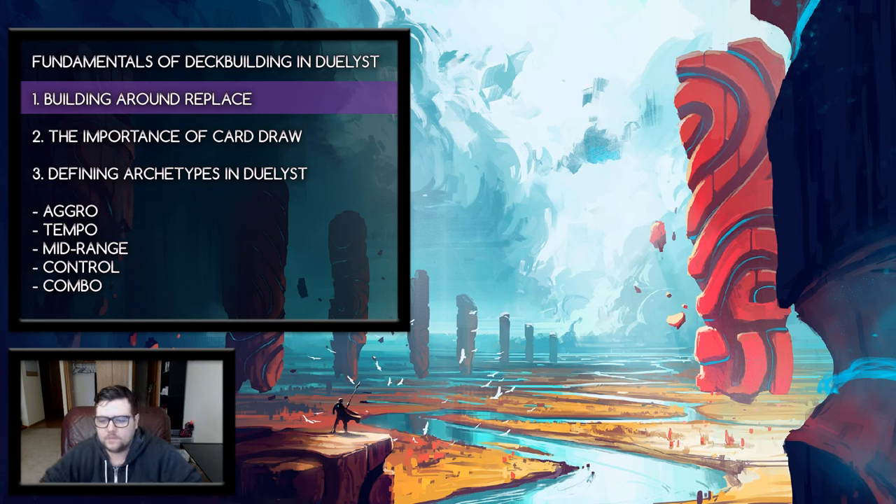This is a little different from physical card games, where sometimes cantrips say 'put it on the bottom of your library or shuffle it into your deck.' Unfortunately in Duelist, we don't have a shuffle mechanic and there's no telling if a card goes onto the top or bottom. So you can get a little variance in how you replace a card and draw it back at the end of your turn — it's kind of just random.